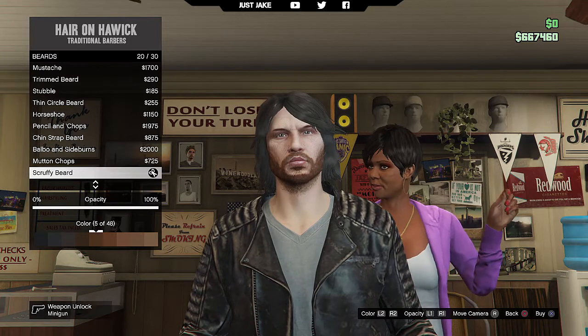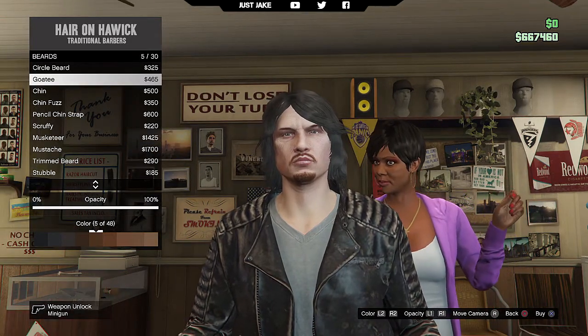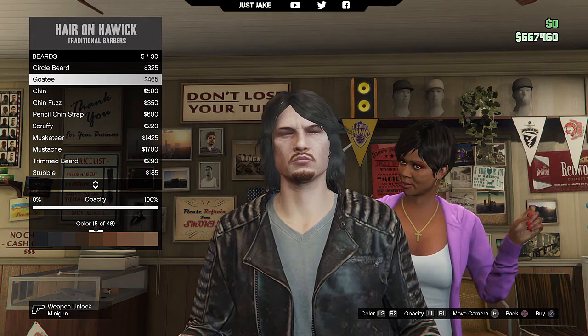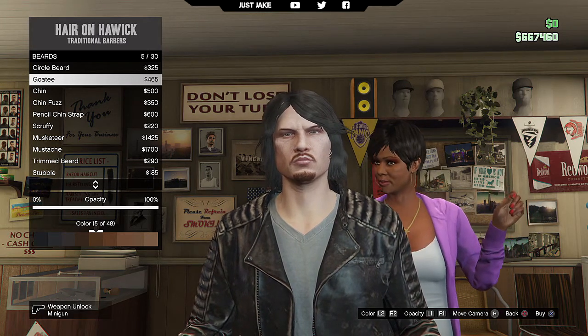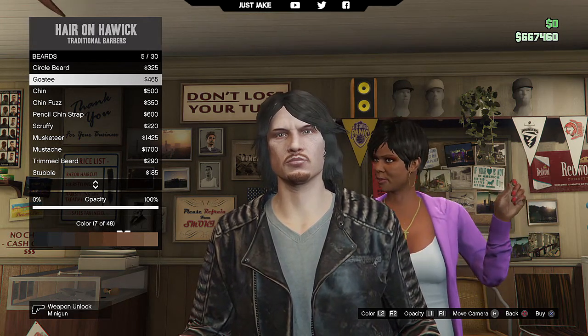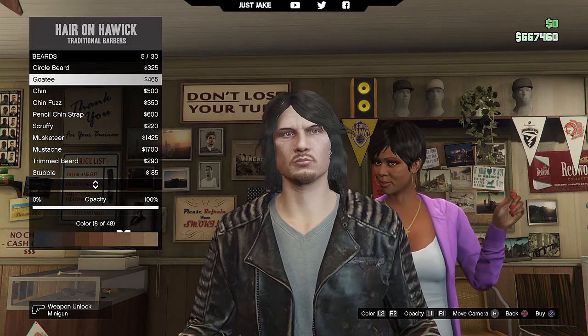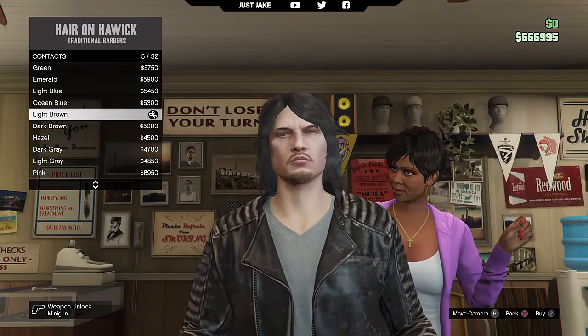Next we're going into the beards. Once you're in beards, find the one called Goatee. His facial hair is a lot lighter than his head hair, so we're going to get it in colour 8.